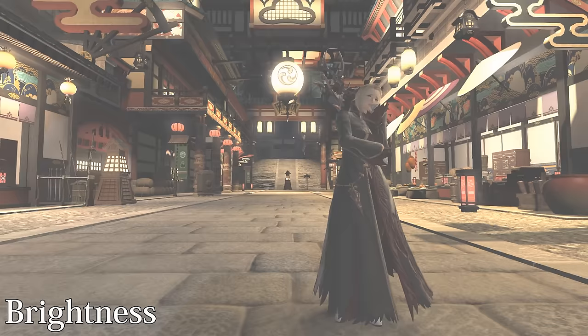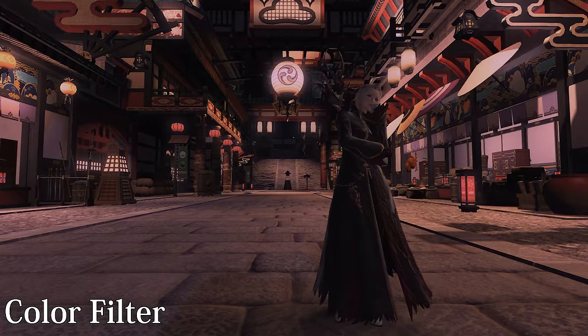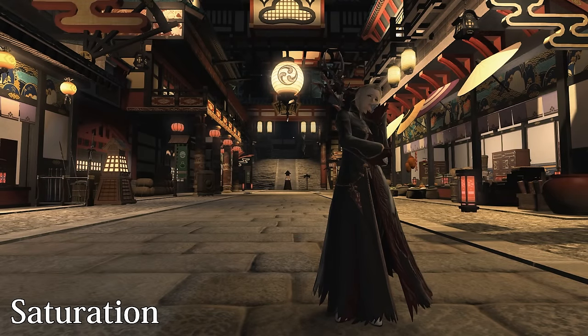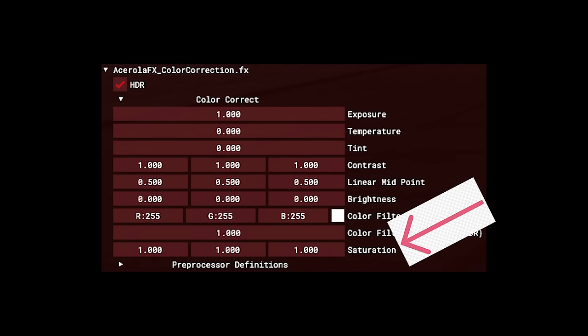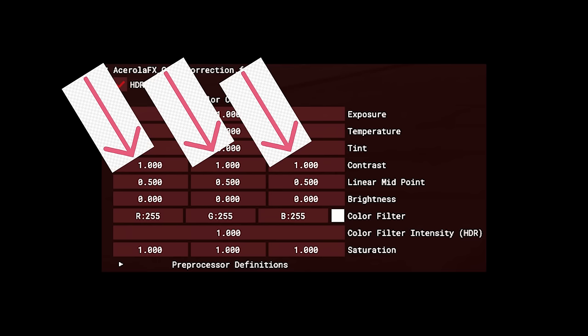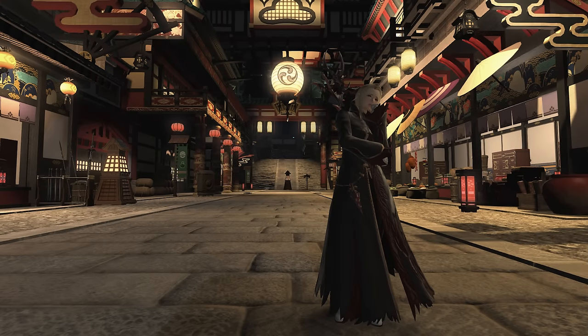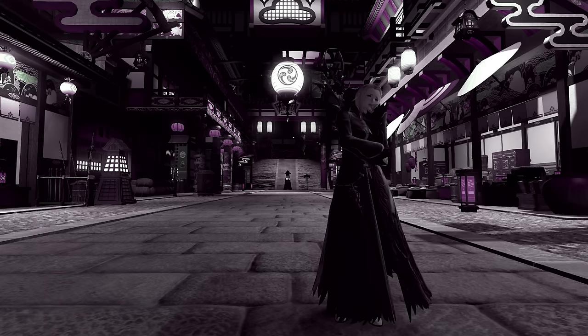We will control the contrast of our image by modifying the slope of the color based on a defined linear midpoint. We can make the pixels brighter or darker by adding or subtracting a brightness value. We are going to filter the colors by multiplying them with any other color we desire. And lastly, we will control the saturation of the image by linearly interpolating between the luminance of the pixel and the normal pixel color. This color corrector allows you to customize the contrast, brightness, and saturation of each individual color channel, enabling powerful adjustments like more visually interesting monochromatics and selective desaturation.